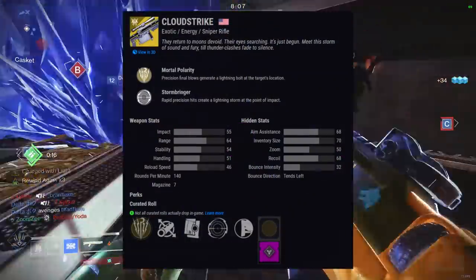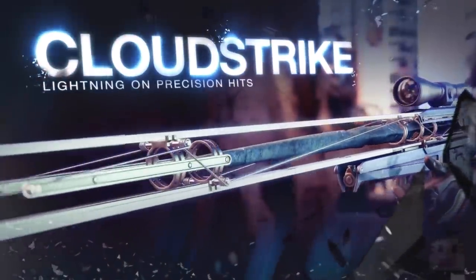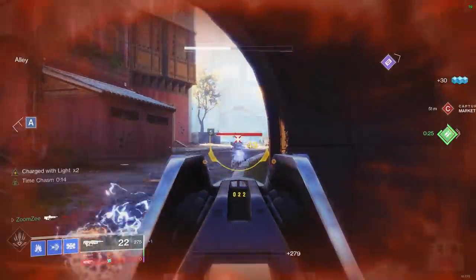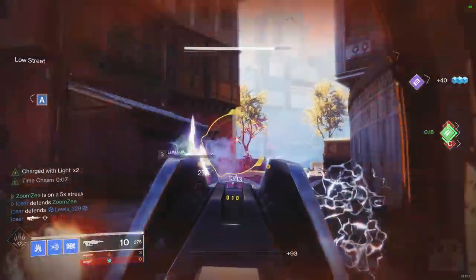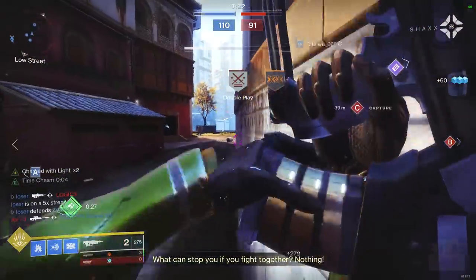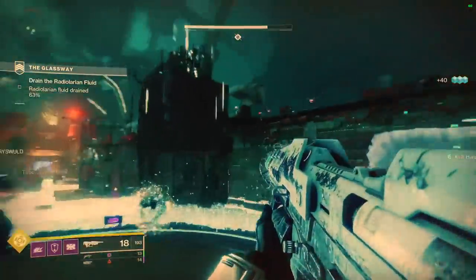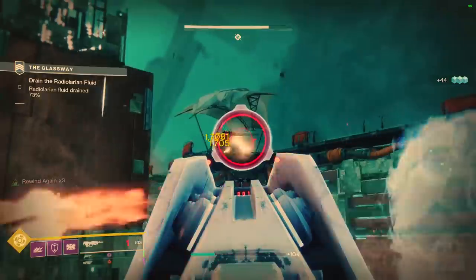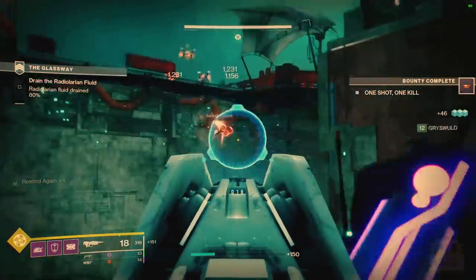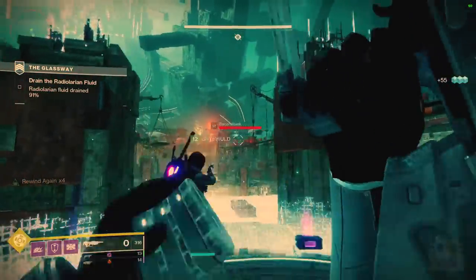Coming up at number 2, we have the Cloud Strike — a very special 140 RPM Exotic Sniper Rifle, which is not currently in the game, but the exotic quest should show up very soon. Its main perk, Mortal Polarity, gives precision final blows that generate a lightning bolt at the target location, acting like a ricochet. Rapid precision hits create a lightning storm at the point of impact. It's also 140 RPM with a high aim assistance of 68, on par with the Beloved and the Adored, so expect it to crush in the Crucible.